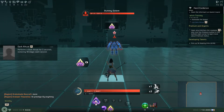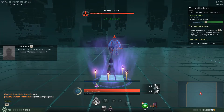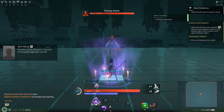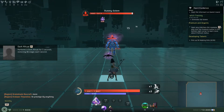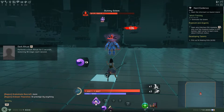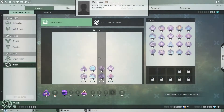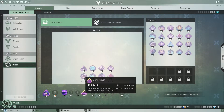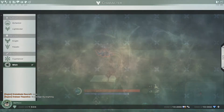Dark Ritual. Uh oh. I don't know what Dark Ritual did though. Where's Dark Ritual? It performs a Dark Ritual for 5 seconds restoring 90 points of magic every second. Oh, it just automatically completed it.